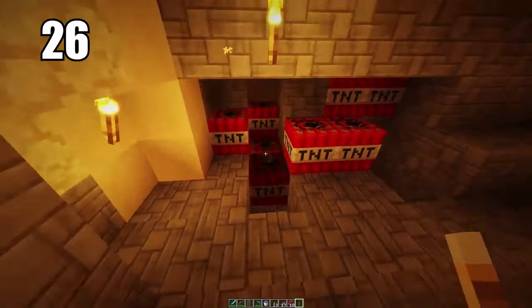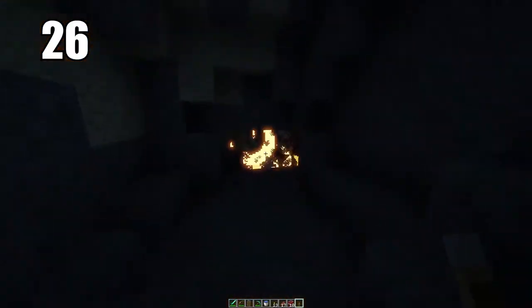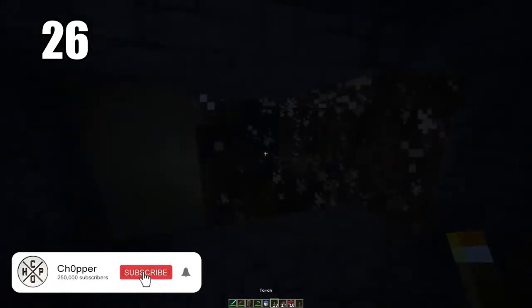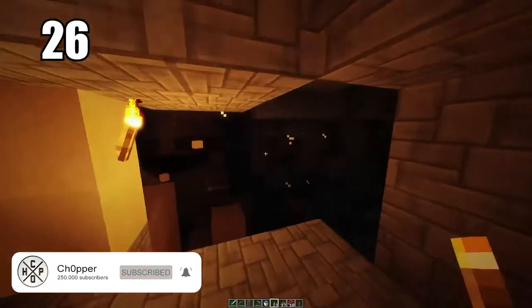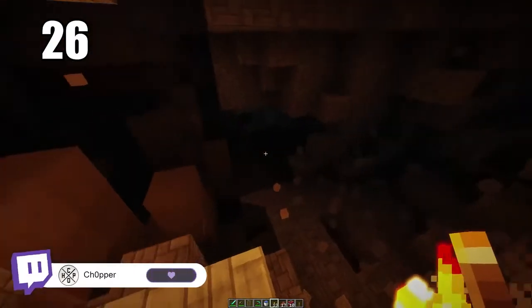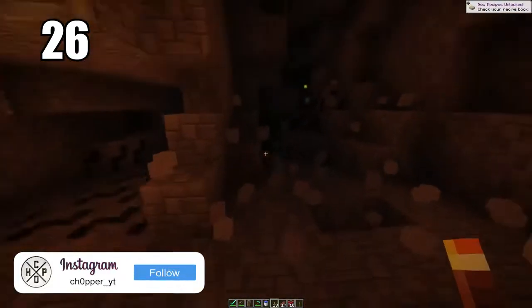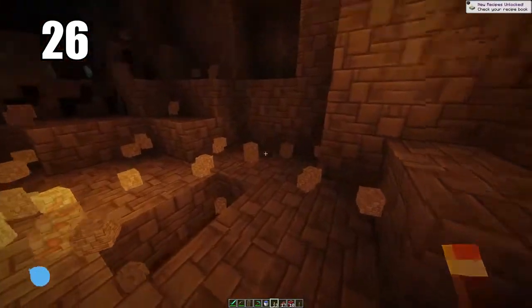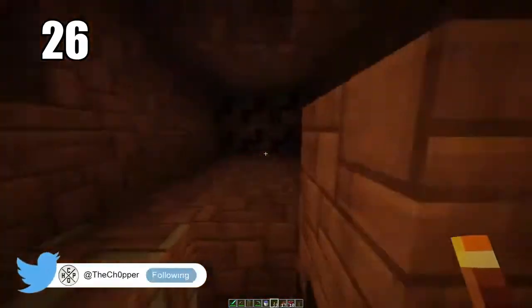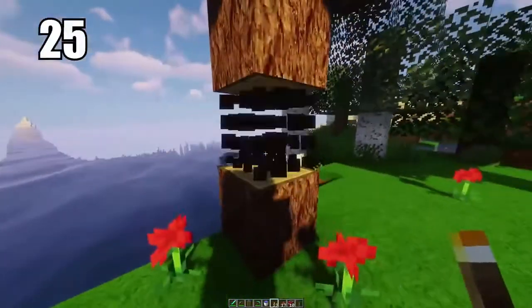If you're getting swarmed by mobs, throwing water down will make it a lot harder for them to reach you and can be your escape. Setting a water bucket fall all the way down a mineshaft means you can swim right back up instead of having to climb. Always carry a water bucket. Tip 26: if you're trying to clear out a big section of a cave and don't want to manually mine it, packing it with TNT will make so much ground and create a lot of excess resources.